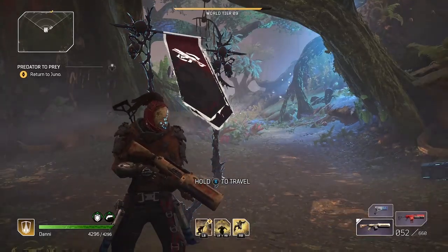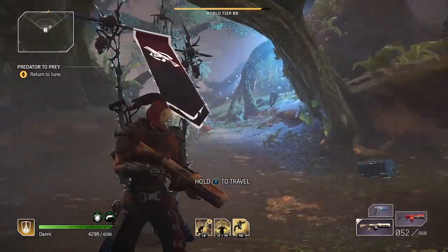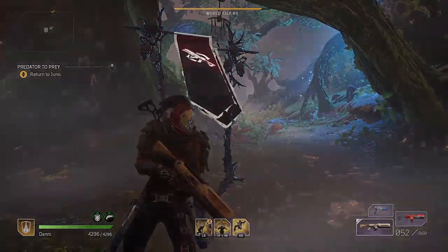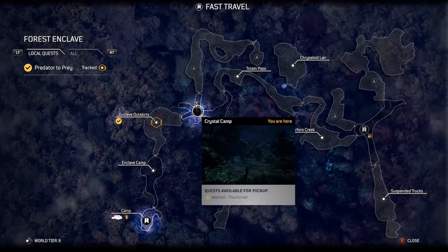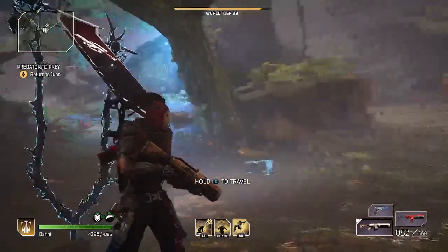Let's take a step back and take a look at how to get to this quest. This is the Predator to Prey side quest located in the Forest Enclave. This is about halfway through the main campaign. Once you unlock that, you can go to the Crystal Camp to pick up the quest. There's also a Monster Hunt quest here.